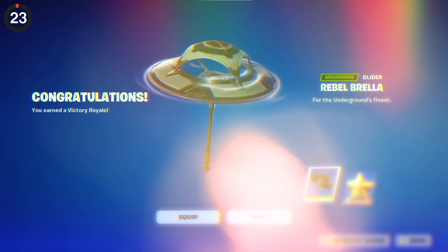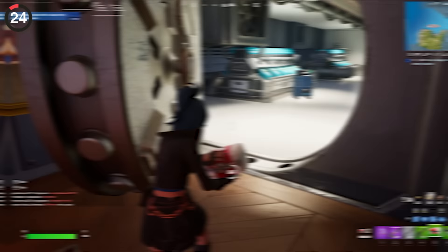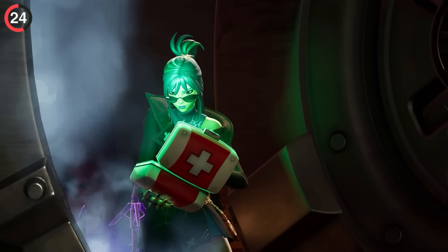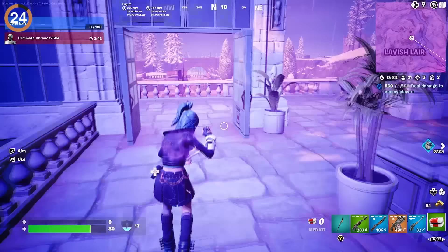Just wait until you earn this season's victory umbrella — it's called the Rebelbrella, and while it's not the best, you should totally add it to your collection. I also have to talk about some big changes to consumables. Healing items like big pots and medkits now take under a second to activate, but they'll heal you over time. Oh, and you can finally heal up while walking! It's much better if you're only using a medkit for 20 health, but if you try to cancel it, the item is completely discarded. Let me know how you feel about it in the comments.